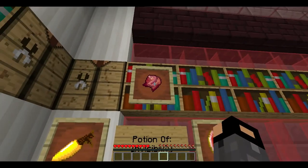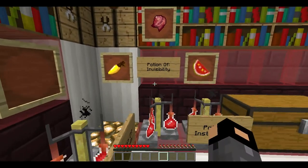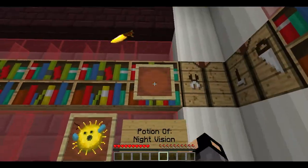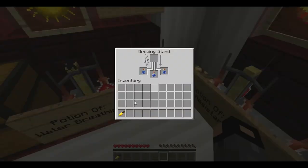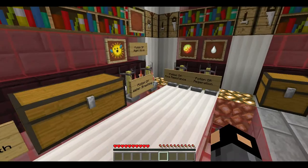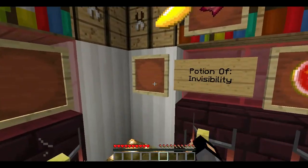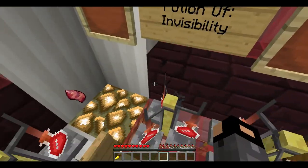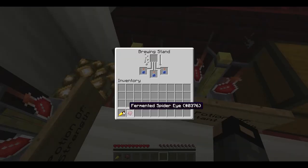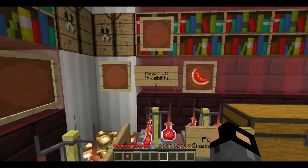Potion of invisibility is made with two items: you need a golden carrot and a fermented spider eye. First, let me show you how to make night vision, because night vision is made with only the golden carrot. When you're making an invisibility potion, you actually make the night vision first, and then after you've made the night vision potion, put a fermented spider eye into the brewing stand and that will make the potion of invisibility.